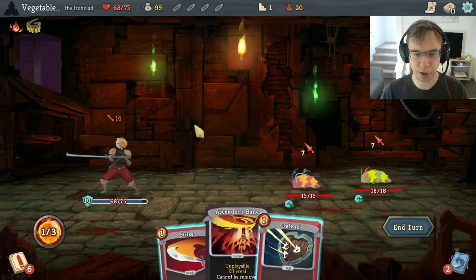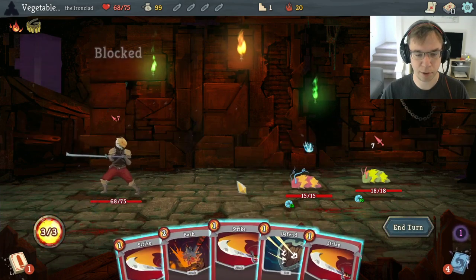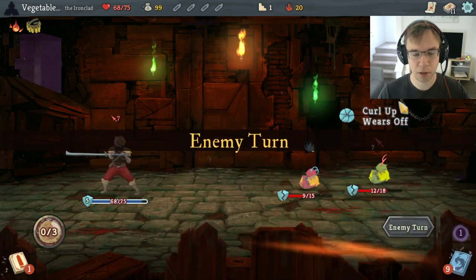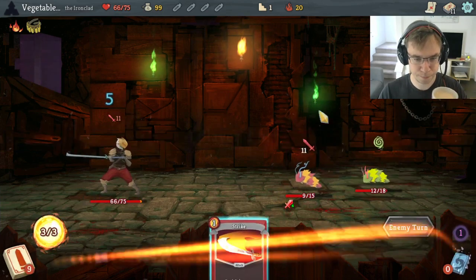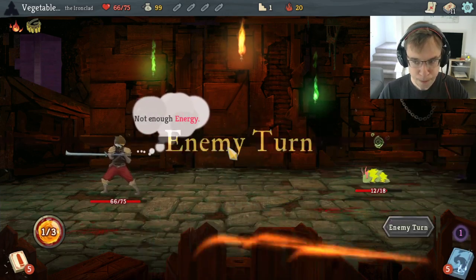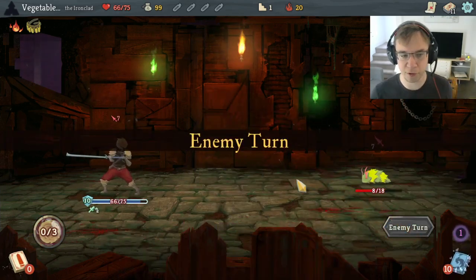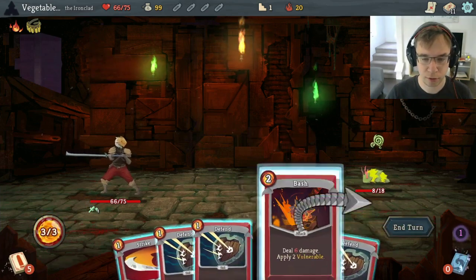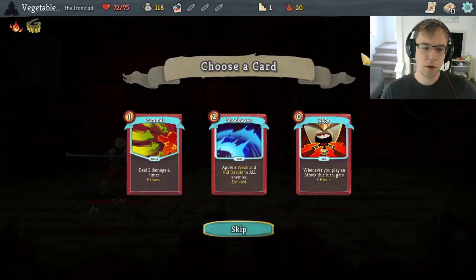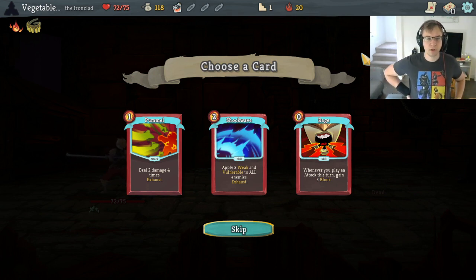I think we're just triple blocking, trying to heal up in this fight. Still have our Burning Blood. This is a split-both, take-two sort of situation — kill whoever's attacking next turn, hopefully this guy. Two strikes is not enough, but I imagine we will end this fight without taking any more damage.